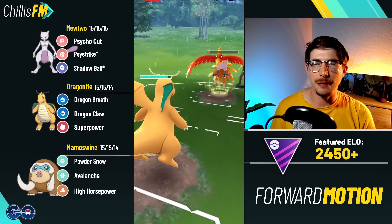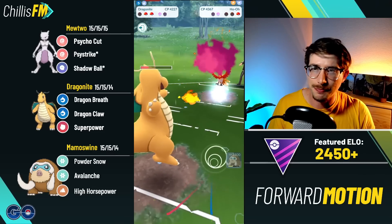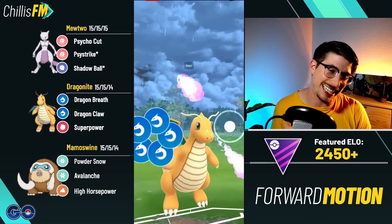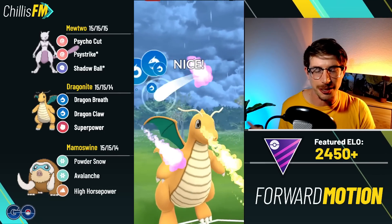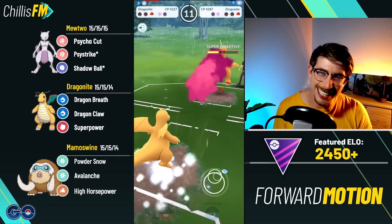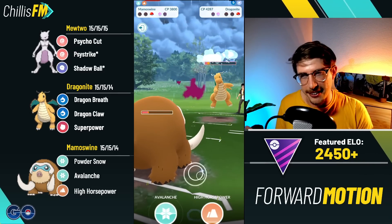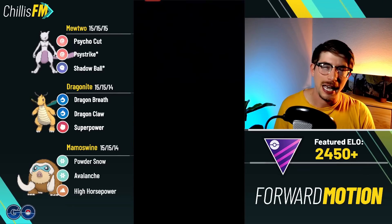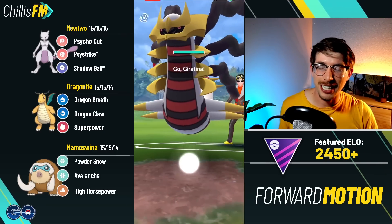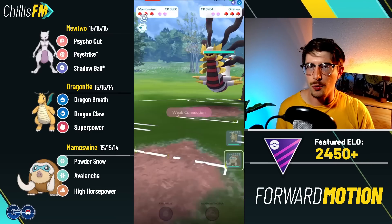I was very slow on my swap and they got a Brave Bird off — they shouldn't have been able to if I was quicker. We leave with some energy on our Dragonite. In the back is their own Dragonite; we go ahead and grab the shield with Dragon Claw. They let it go because they know Mamoswine can reach an Avalanche very easily — and it hits for double super effective versus regular super effective. We get the farm down — GGs, well played.